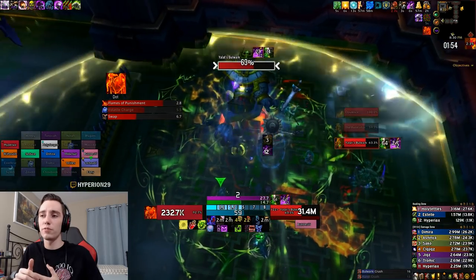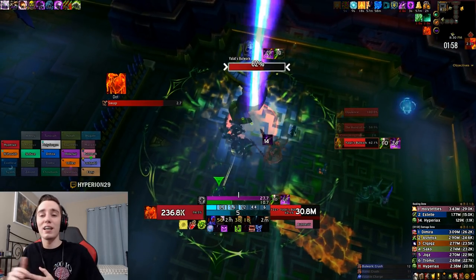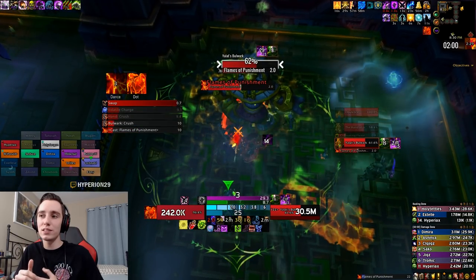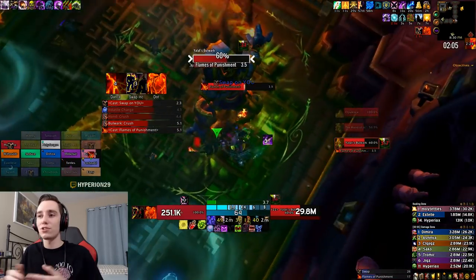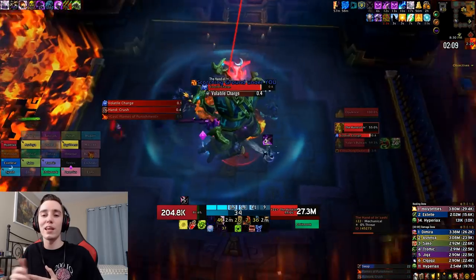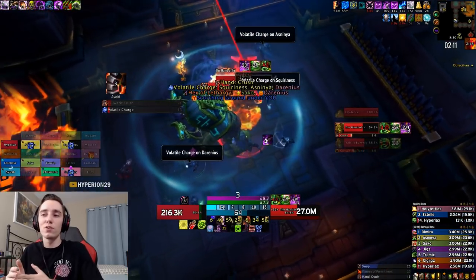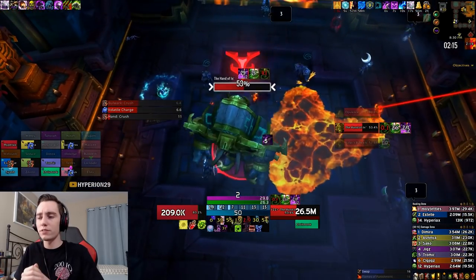For Azerite traits I'm running triple Festermite, one Magus, and double Treacherous Covenant. If you have any items that are Festermite and Hell Chains, those are definitely ideal if you're trying to parse. Otherwise, just stack as many Festermites as possible, because on those add waves you can get up to — and maybe even a little past — 30 stacks of Festermite. And lastly we're obviously on Unholy Frenzy.